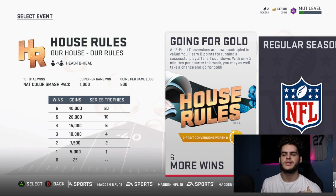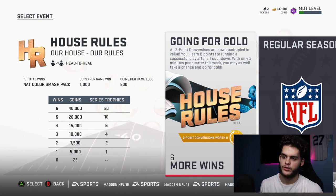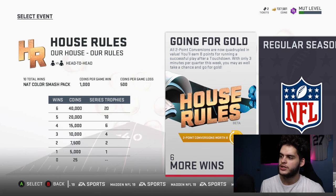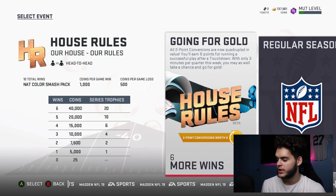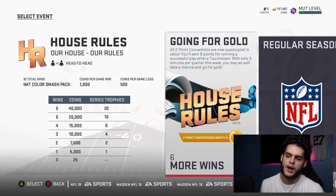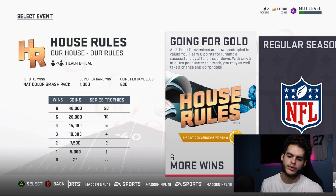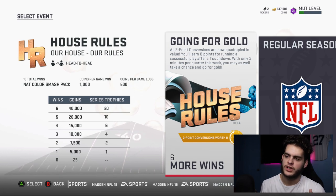The challenge this week is that all two-point conversions are quadrupled in value — you earn eight points for running a successful play after a touchdown. With only three minutes per quarter, you may as well take a chance and go for the two-point conversion. Play regular offense, and when you get down to the goal line, plays I'd recommend are stretch, stretch pitch, quick passes, or high-point fades — whatever you like. If you can score six points and then get the eight, that's 14 points and the person might quit right there.